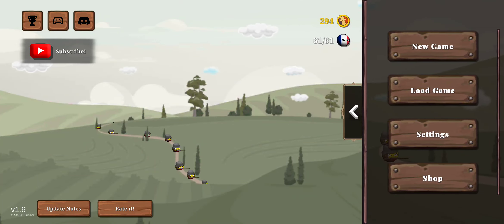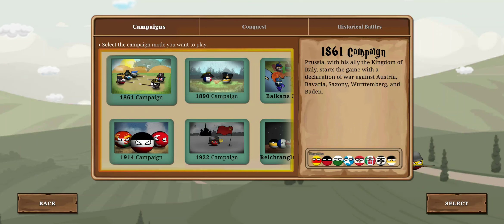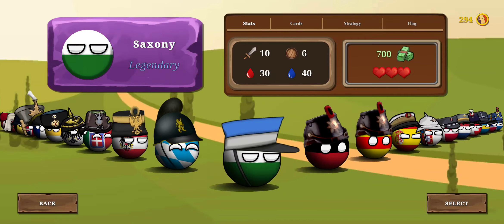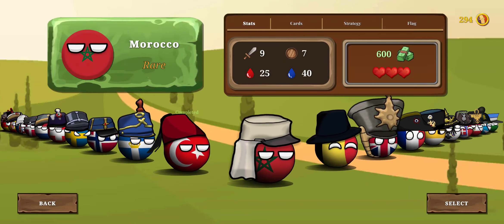Hello everyone, and welcome to Country Balls Year of 1890, Part 1. So today I shall begin the 1890 — or 1861 — game. Russia, with its ally the Kingdom of Italy, starts the game with a war declaration against Austria, Bavaria, Saxony, Württemberg, and Baden. And I shall be doing this as the mighty nation of Greece!